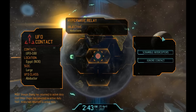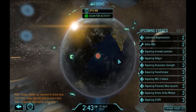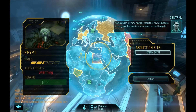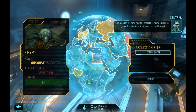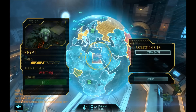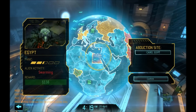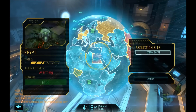Large UFO - it's going to be abducting. I don't have a plasma to stop it, fine, you can have the abductions. Commander, we have multiple reports of new abductions in progress. So next episode we are going to be taking care of an alien abduction for the first time in a while. In any case I hope you guys enjoyed this episode - if so let me know in the comments, like the video, follow me on Facebook and Twitter. I will see you again in the next episode. Thanks for watching and bye bye.